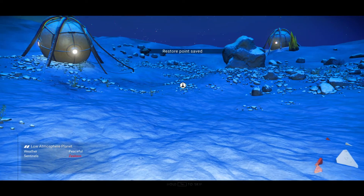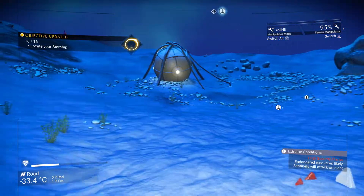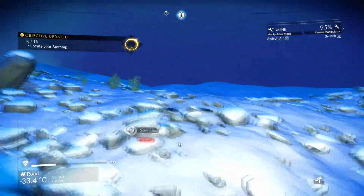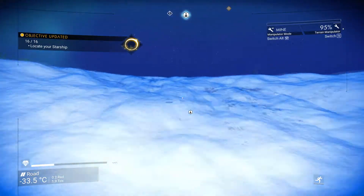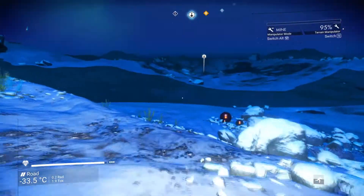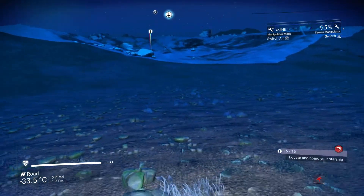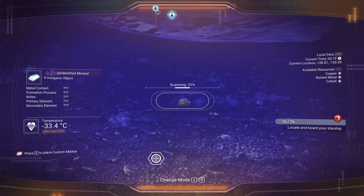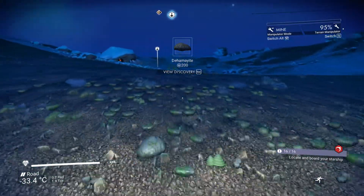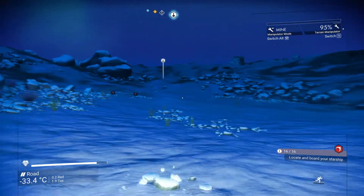It looks like we've just landed on another strange planet, and we've got zealous sentinels — thanks game. Locate ship — how far away is the ship? 526 units away. I don't really want to hang around here too long. The key factor is that if you are going to be doing this part of the mission, make sure you bring plenty of oxygen or the ability to recharge your oxygen supply. Keep going — not seeing any sentinels at the moment, which is good. Here we are, we're back to the ship.